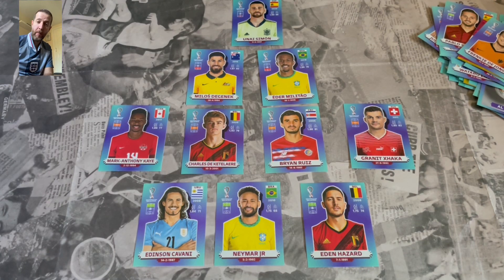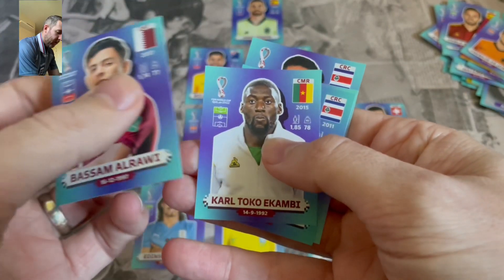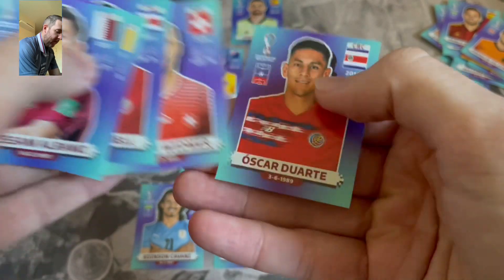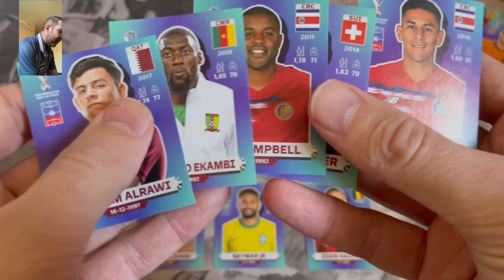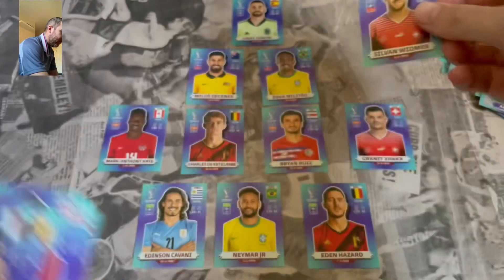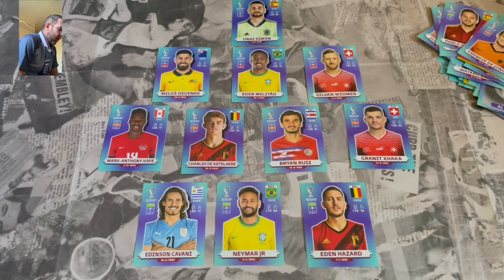Who are we going to get from the final pack? Hit that like button — give me some good luck for this last pack. We got Al Rawi, Akambi, Joel Campbell, Vidmer and Duarte. Wow, we need a defender, so I think we'll go with Vidmer from Switzerland as our third defender.